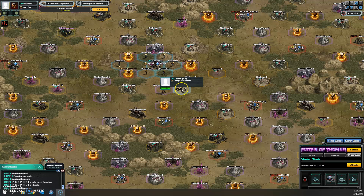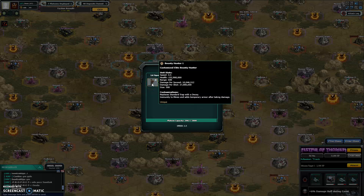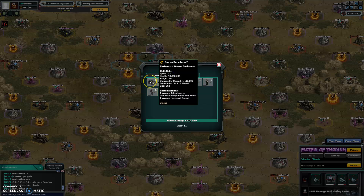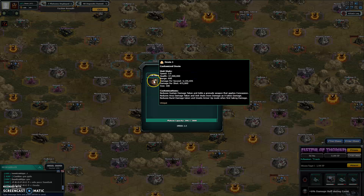Omega, Bounty Hunter. What have we got? Bounty Hunter, Dark Storm, a couple of absolvers, Devin.